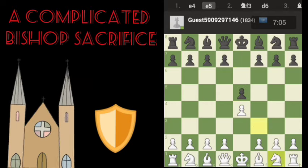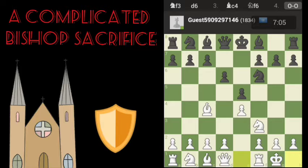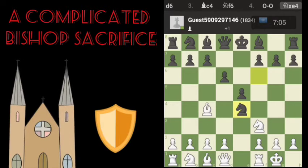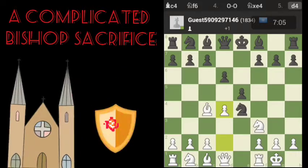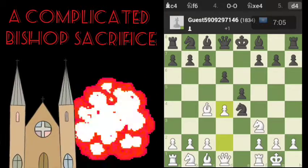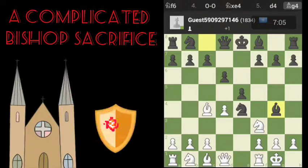In this episode of Chess.com Adventures, it's all about a complicated bishop sacrifice. We're going to start with pushing the d-pawn right there, and we're looking to set something up. I'm not sure if you can see it, but you will here.